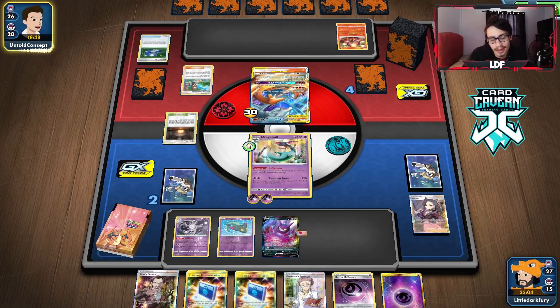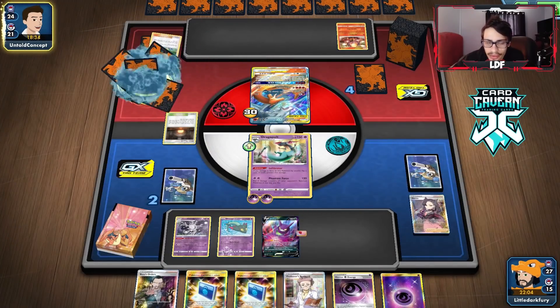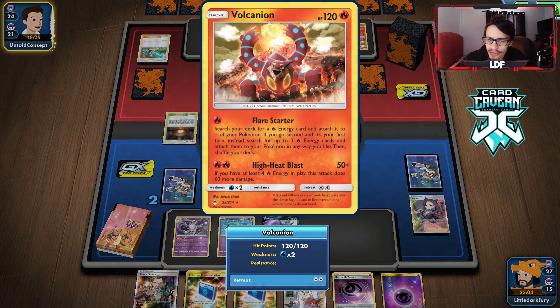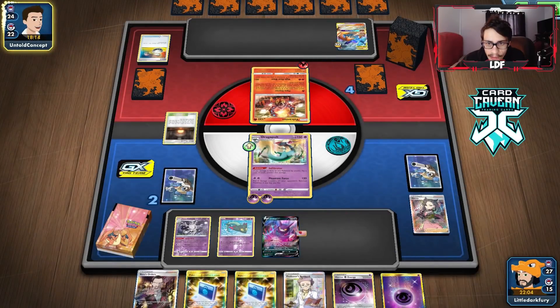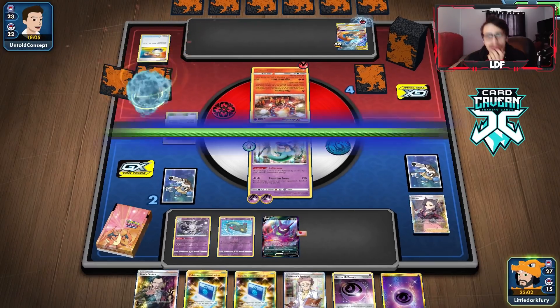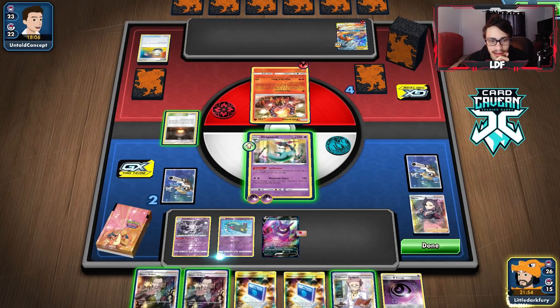Maybe we swing into Reshiram, but they do have Malamar in the deck. We have our other Boss — we could do double Boss. They bring in Volcanion — can't attack me which is good. We have two Bosses now. Both available. Never mind, the game just gave me both bosses. We'll knock this out so it doesn't knock out Cursola. We hold the hand and get 30 damage on the active.